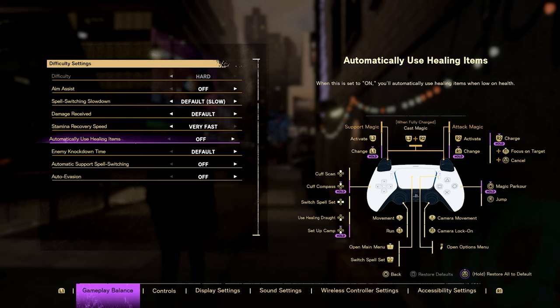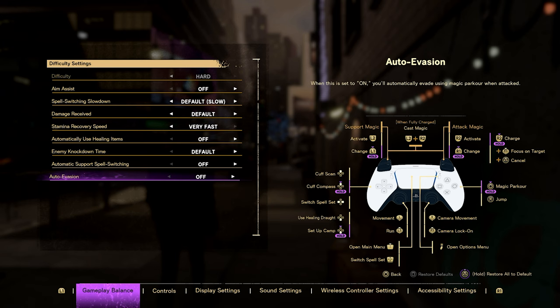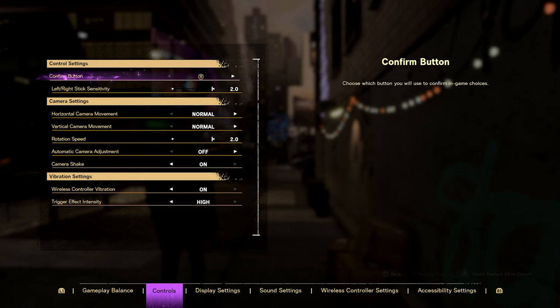For Automatically Use Healing Items — only if you want to, but if you know you can heal by pressing D-pad down, do that instead. Keep Enemy Knockdown Time at default, or increase it to extended if you need help. Importantly, enable Automatically Support Spell Switching so it switches spells for you every time you use your L2 spells, rather than you having to bring up the menu. For Auto Evasion — it's way too overpowered, make sure you switch that off, otherwise you will not have fun.